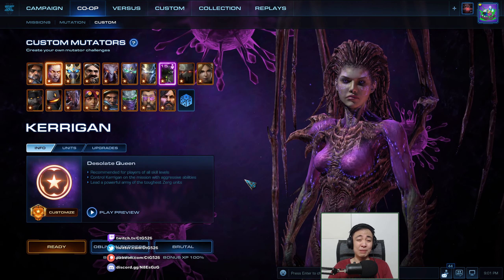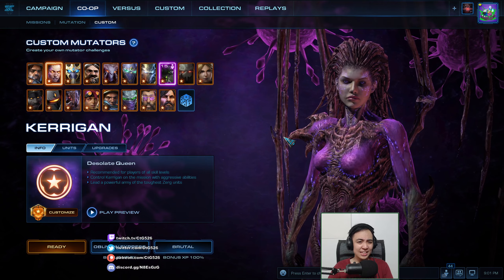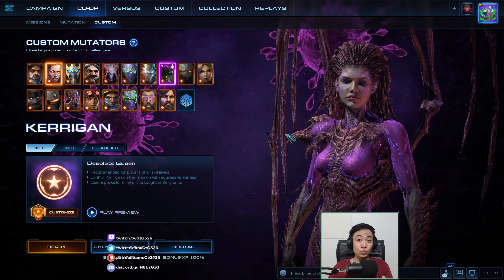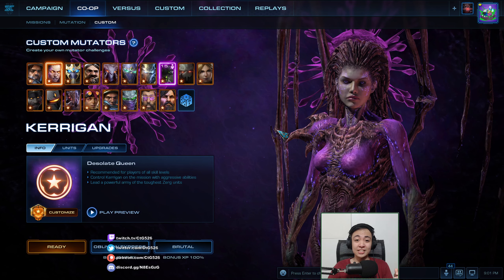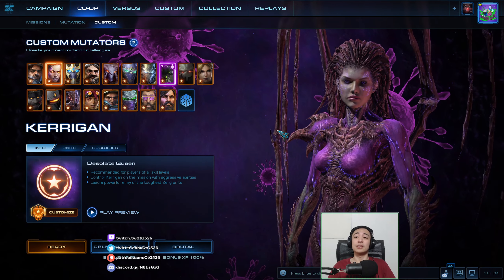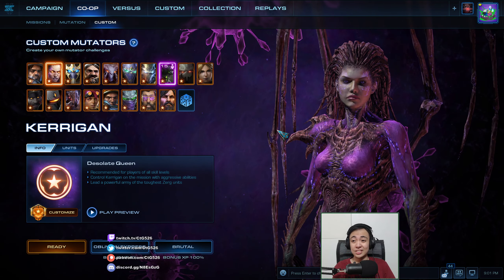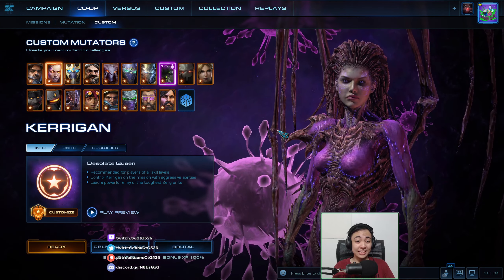You can see that, once again, we're on medium graphic settings because of Afraid of the Dark. I do recommend that you go on medium graphic settings or lower if you're playing against Afraid of the Dark, because that will still allow you to get vision of the terrain, even though it's not actually vision, and you can't see any units or buildings inside there.